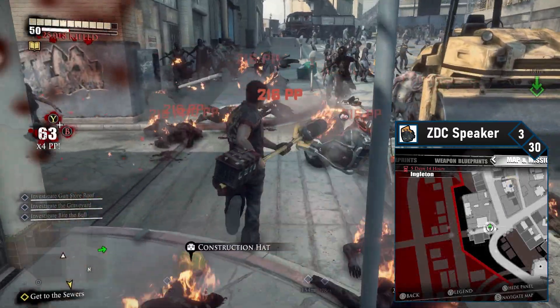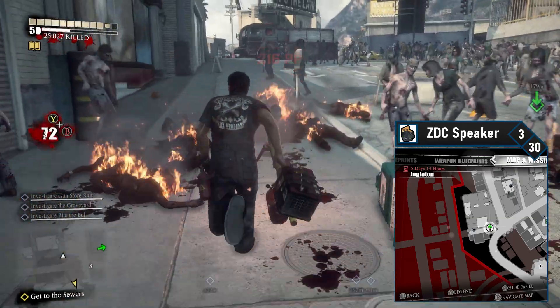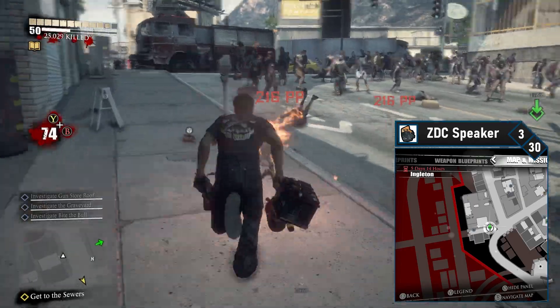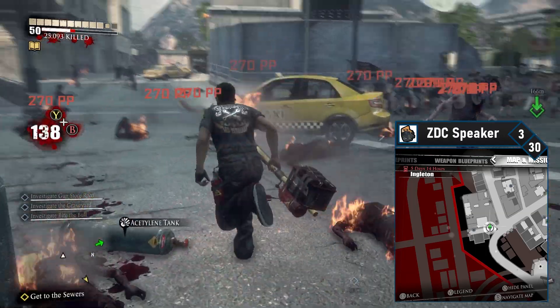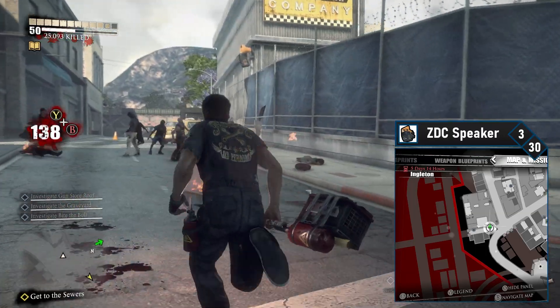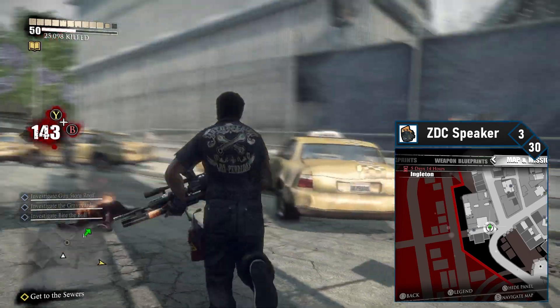ZDC speaker number 3 is on the west side of Engleton, at the Engleton Cab Company. Head back down the strip, clearing any zombies in your way as you work your way towards the highway. Once you spot the firetruck, head past it to see a ZDC speaker next to the cab company's signage. Blast this one the same as before and then move on to the next speaker.